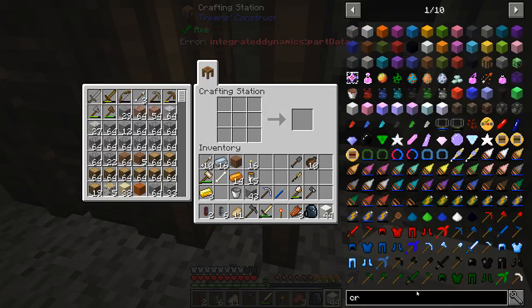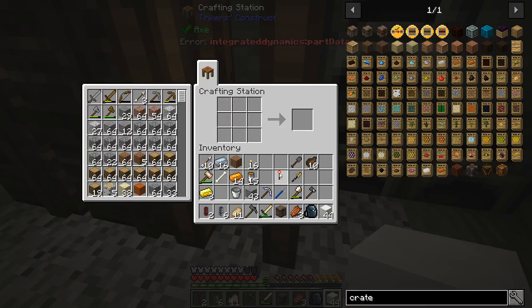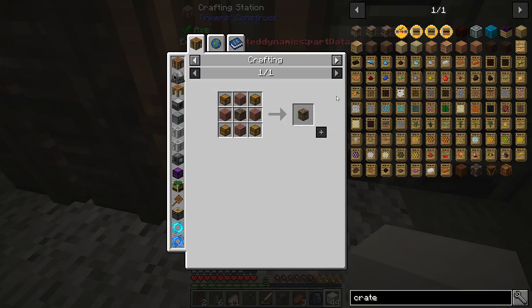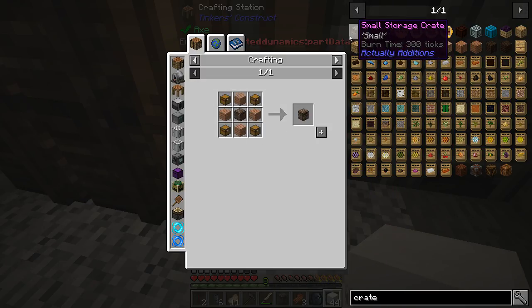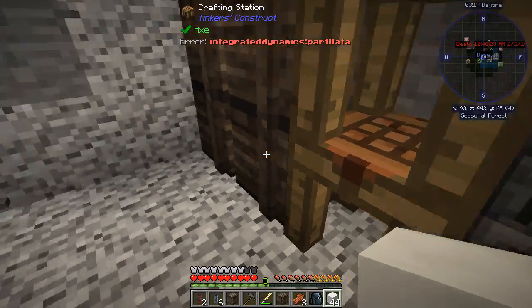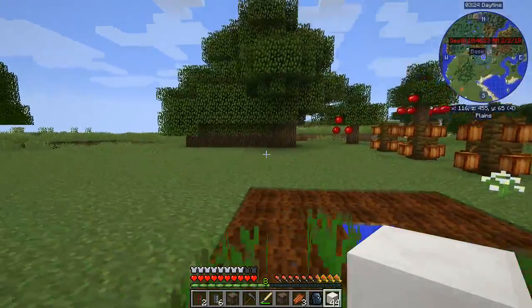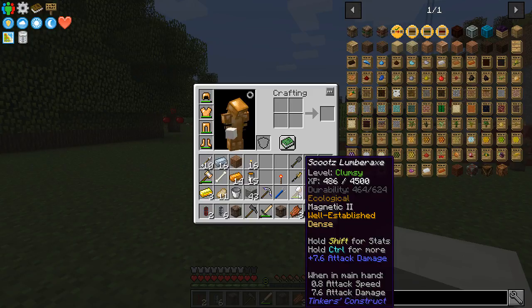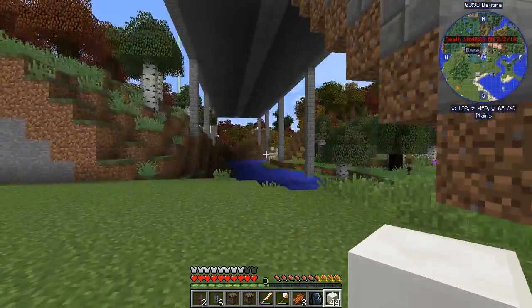Let's get another crate — nice. And how about one more? I think I'm going to need to make some more — I've got a little bit of an idea here. There we go, now I got them. One more crate will be nice. Now we have got so much wood. I didn't know until fairly recently that I could plant those oak trees like that, and with this lumber axe I made — I can just walk up there and hit one tree and it'll take pretty much that whole lot of stuff down.